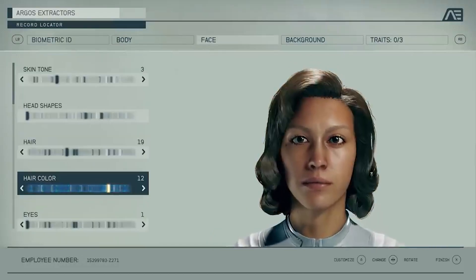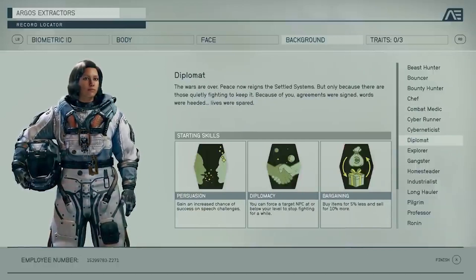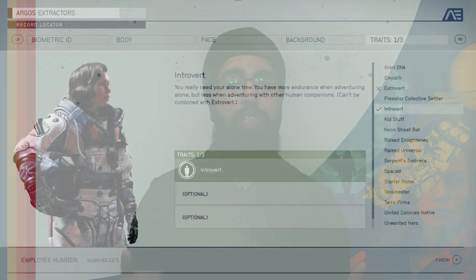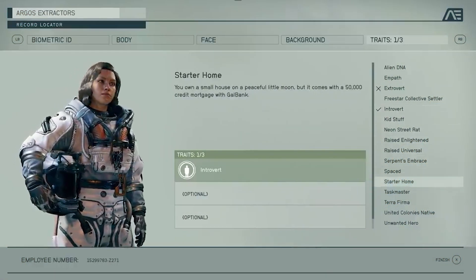Start your journey by customizing your appearance and deciding your background and traits. Your background sets up the narrative that your character will have on your adventure, and also provides you with information on what starting skills you will have. Traits take customization further, allowing you to select up to three of them to add effects on how you play the game. They vary in adding advantages and disadvantages to your character and add options to provide your character with a deeper story. With over 16 backgrounds and over 16 traits to choose from, there's tons of experiences you can have.